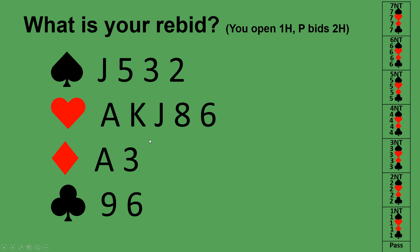Again you opened one heart with 13 high card points and a five-card heart suit. Your partner raised to two hearts — six to nine total points and a fit. You revalue, adding a point for each doubleton: 15 total points. 15 plus partner's maximum nine is 24 — not enough for game — so you pass.